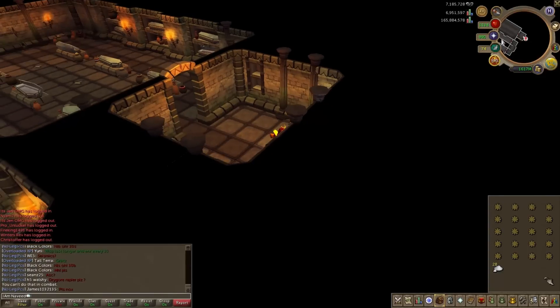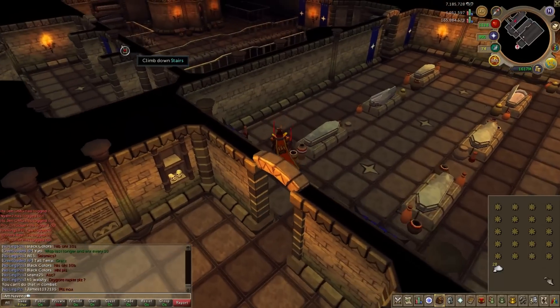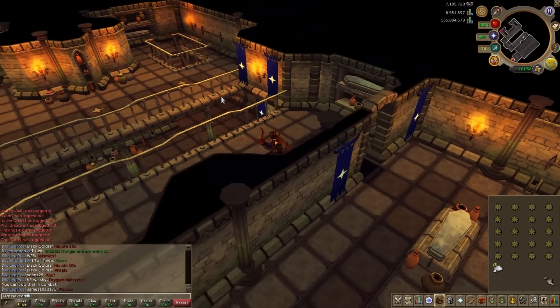All you have to do is travel southeast of the Lumbridge Lodestone and head into the Kata Tombs. Once you're there, head to the bottom floor. Please remember that this does require the Blood Pact quest.